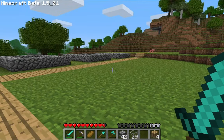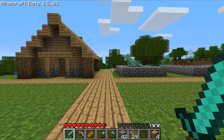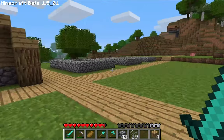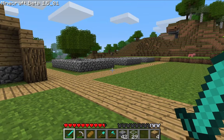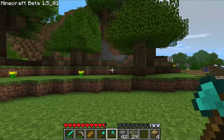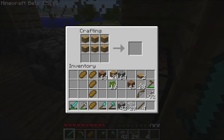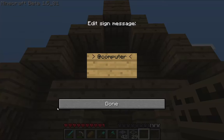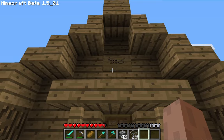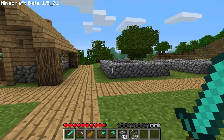Every single person who gives me an idea for the series will get a house — or at least people who give me ideas that I implement into the world. So the first house will be going to Computer Zombie because of that wonderful recommendation. I don't have a sign... I could have just gotten rid of the 15, but I feel like the 15 is an important part of the name.